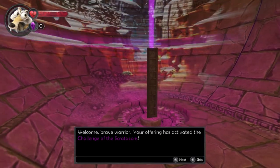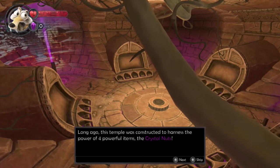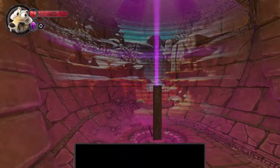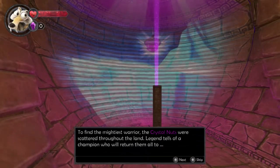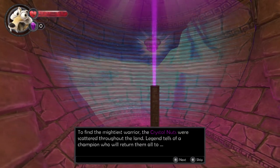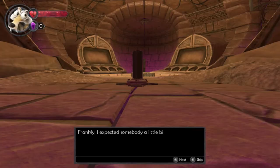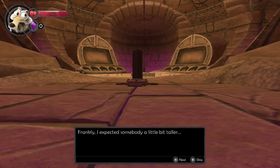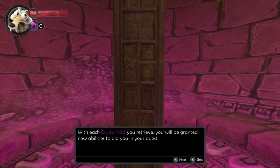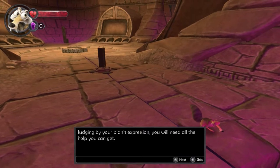Welcome, brave warrior. You're being offered activity to the challenge of the Scrutazons. Long ago, this temple was constructed to harness the power of four powerful items — the Crystal Nuts — to find the mightiest warrior. The Crystal Nuts were scattered throughout the land. Legend tells of a champion who will return them all to the temple and lead the Scrutazons into a golden age. Frankly, I expected somebody a little bit taller. With each Crystal Nut you retrieve, you will be granted new abilities to aid you in your quest. Judging by your blank expression, you will need all the help you can get.